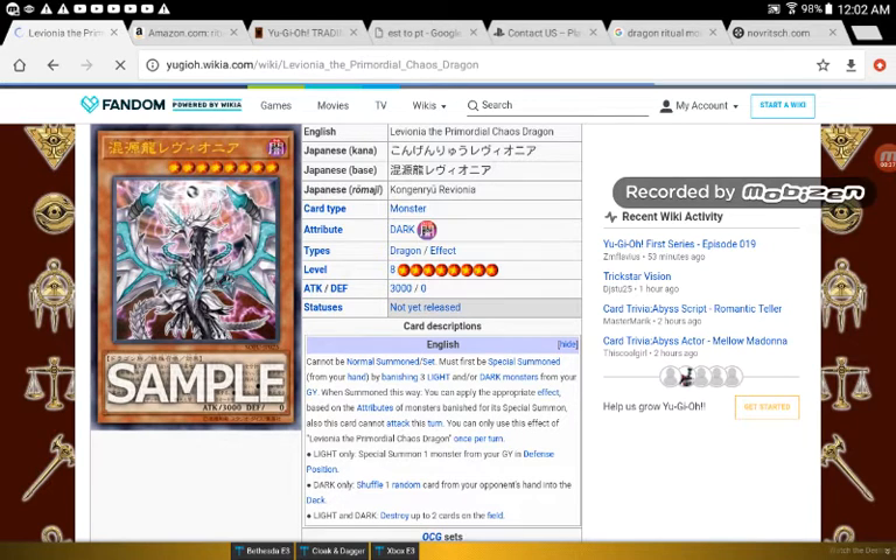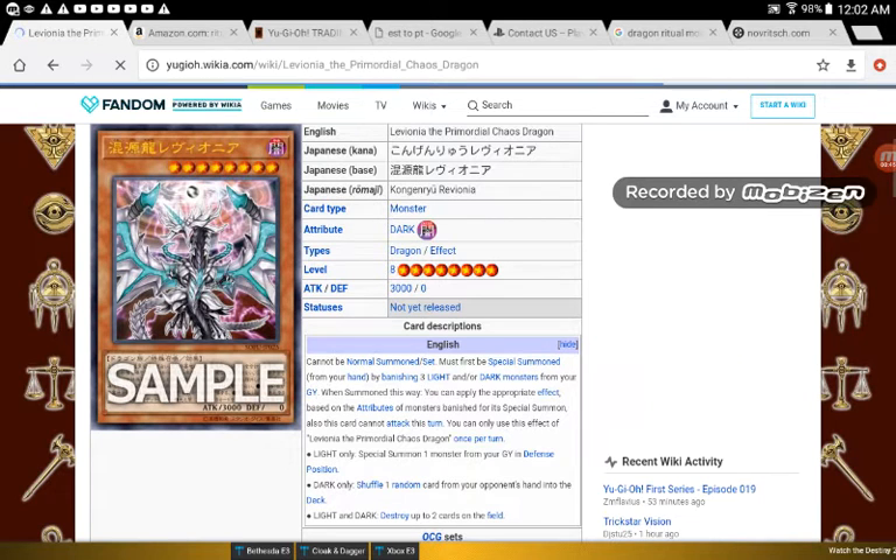Basically this is a really good step up to the Chaos Dragons than just having Chaos Emperor Dragon and Black Luster Soldier on the way at the beginning. So it's a Dark Dragon type Level 8 monster with 3000 attack and 0 defense. Its effect reads that it cannot be normal summoned or set; it must be first special summoned from your hand by banishing 3 LIGHT and/or DARK monsters from your graveyard. When summoned this way, you can apply the appropriate effect based on the attributes of the monsters banished for its special summon. Also, this card cannot attack this turn.